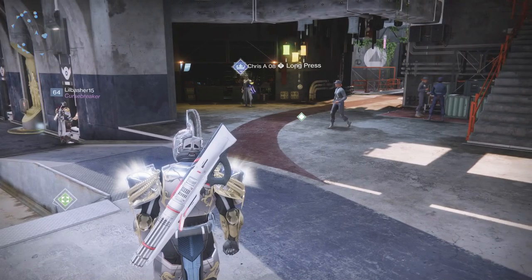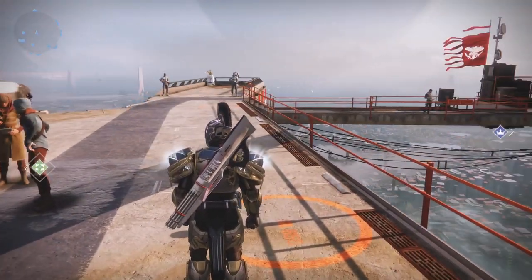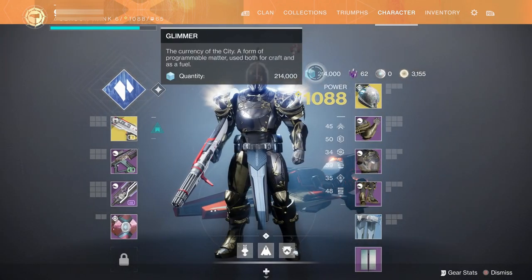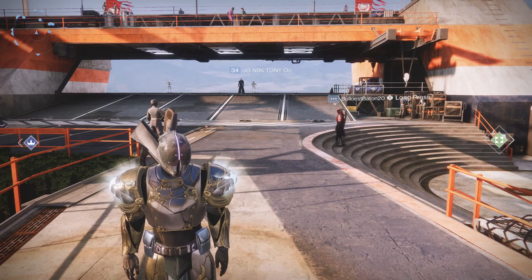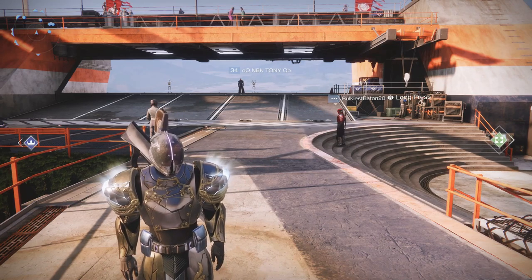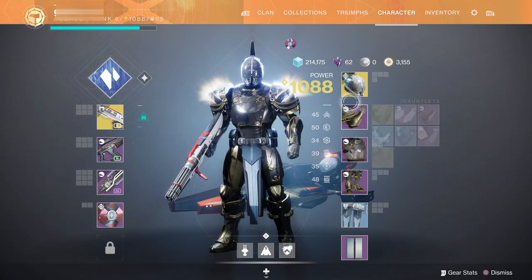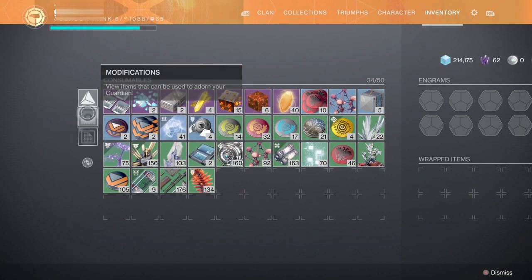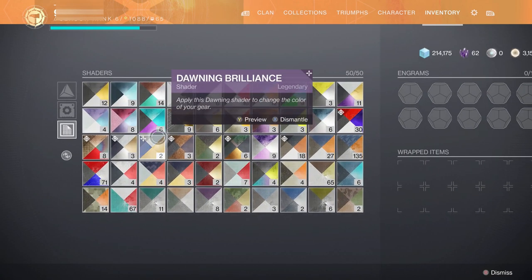So what I'm going to do is I'm quickly going to spend a little bit and then show you how to obtain some. So after spending quite a lot of glimmer on getting bounties, I'm now down to 214,000. Now there are quite a few different ways to get glimmer, but I'm going to show you what I find the best. One easy way to actually get some quick glimmer — and this one you may not have thought of.